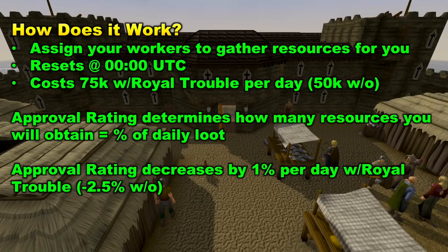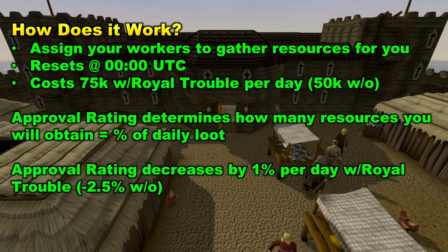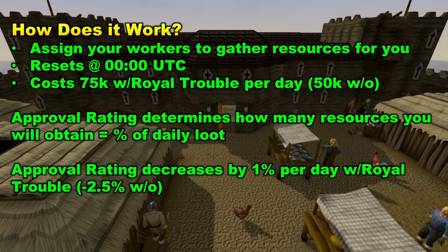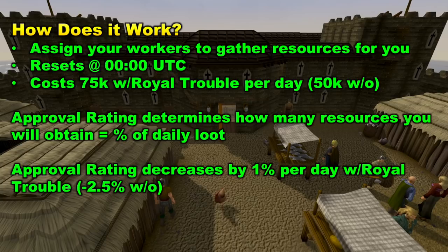Now let's take a look at how it works. You will want to assign your workers to gather resources for you, which we'll look at shortly. It resets at zero UTC, which is game time — this is when your workers collect resources. Every day at reset time, you will be spending 75,000 coins if you have Royal Trouble completed, or 50,000 if you don't. You definitely want Royal Trouble completed because you will be making more profit off of this.